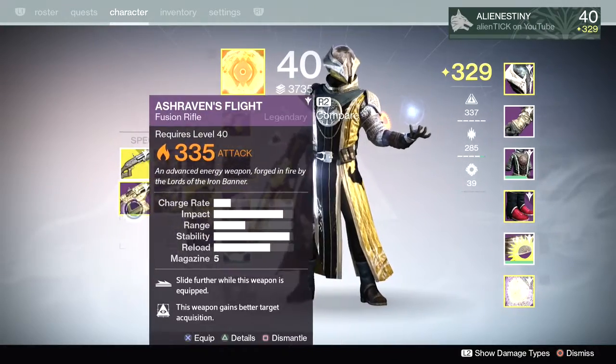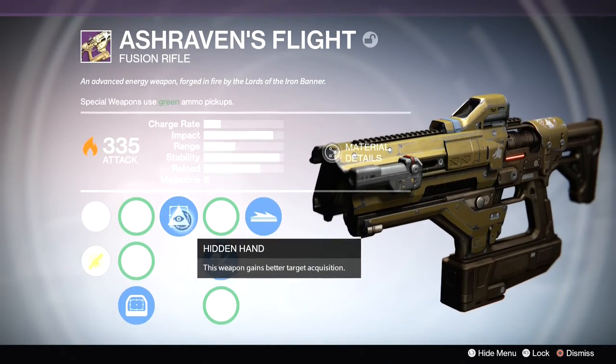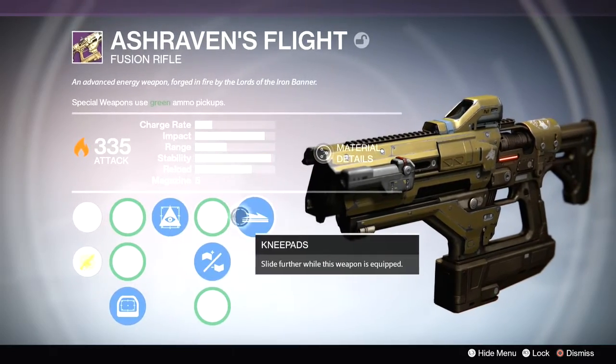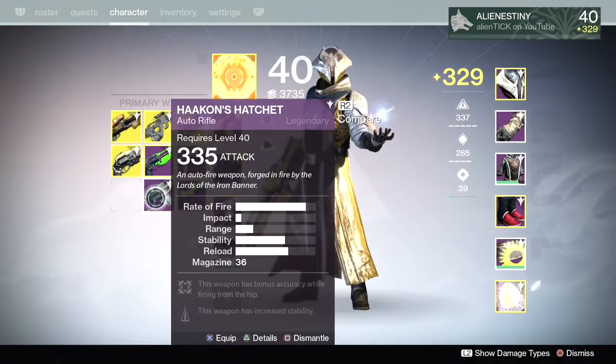I also got three fusion rifles. This one I maxed out because it had the best perks — almost maxed ability, almost maxed impact, hidden hand and knee pads. And boy is this a good fusion rifle. Just haven't got around to using it. Also got these two, which are not that great. Let's check out this one.